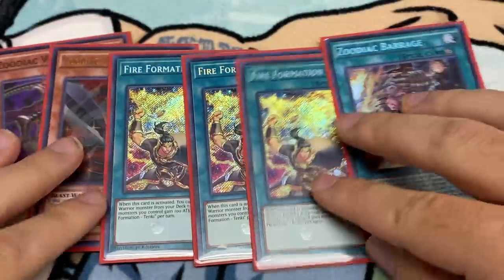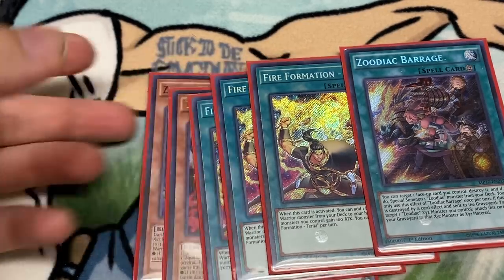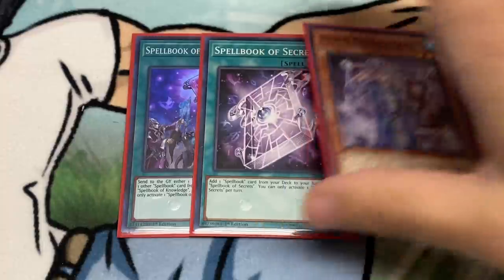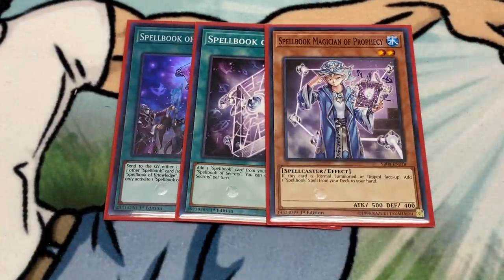That one extra link material is the difference between winning and losing — it could equal a Mascarina, Selene, etc. This engine together with Pendulums doesn't conflict at all. You just Pendulum Summon the Zodiacs out or Normal Summon them. You only play one Normal Summon in this deck, so you can Normal Summon freely. For the Normal Summon lineup, you play one Blue Boy, one Secrets, one Knowledge — you Pendulum Summon the Zodiacs most of the time.